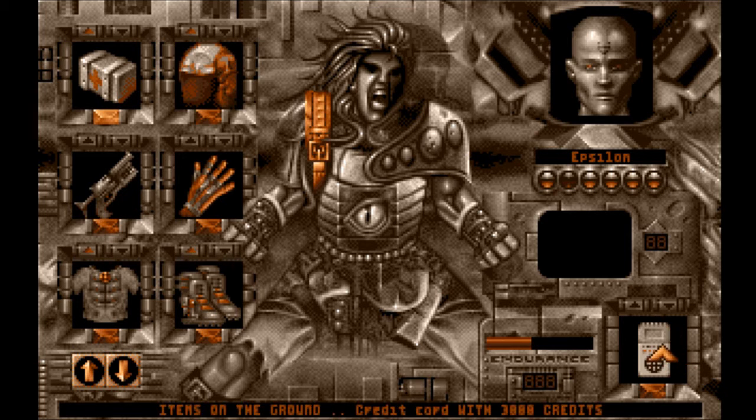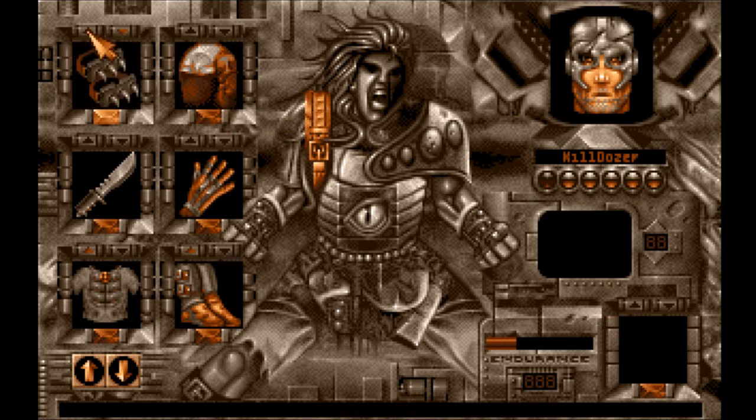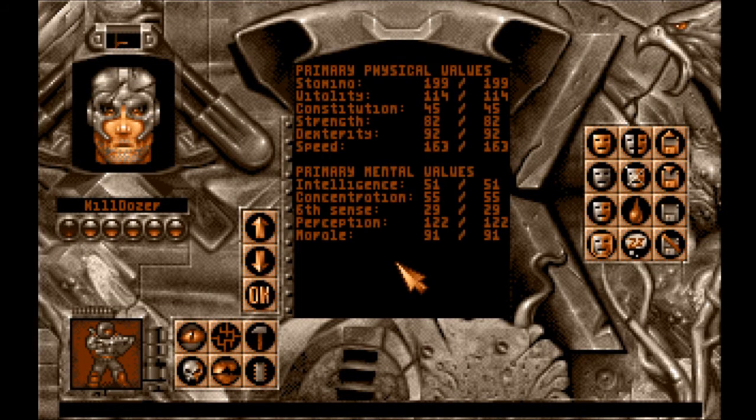A credit card with 3,000 credits. Good, because we just about ran out of money after our last network session. I'll give it to Kildozer. Oh, that's a security card — it disappeared. I guess it disappears and gets added to the credit list.